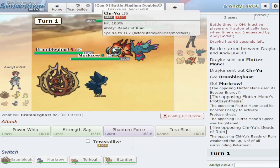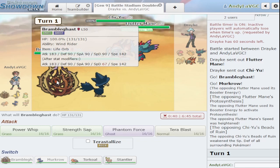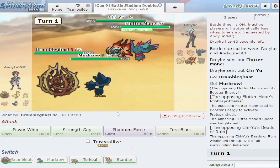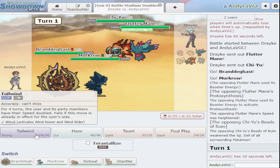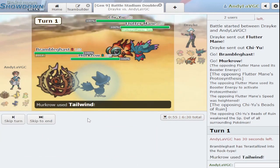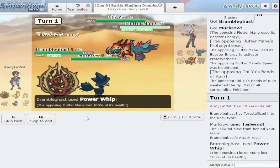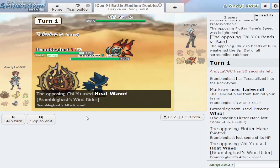Here's the deal — we're kind of boned. I need to run jolly because I don't outspeed anything right now. Maybe if I terastalize to rock I can take a hit — let's try it. Let's go for it! We outspeed — we get the KO! Let's go! And then they overheat me... wait, we're immune to heat wave! They don't know what Wind Rider does.